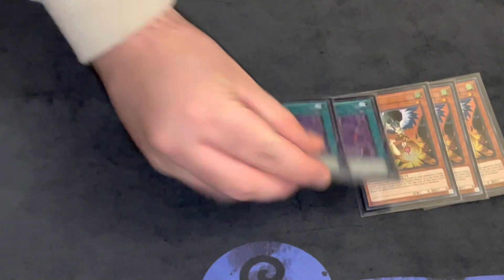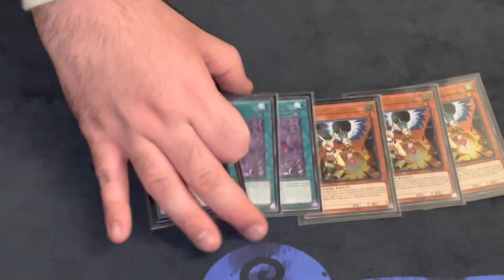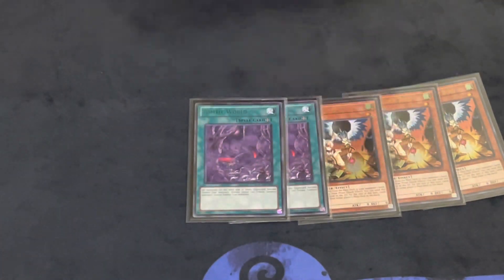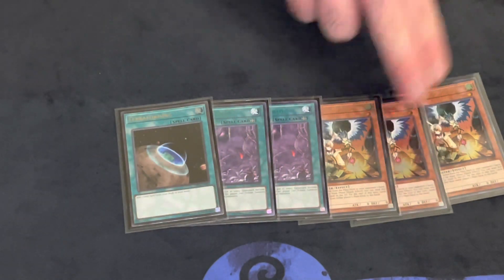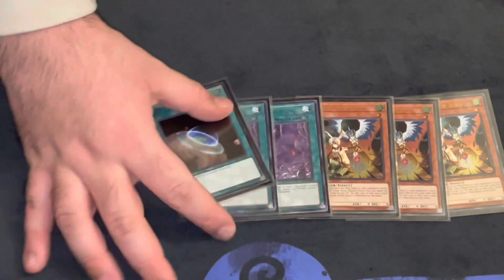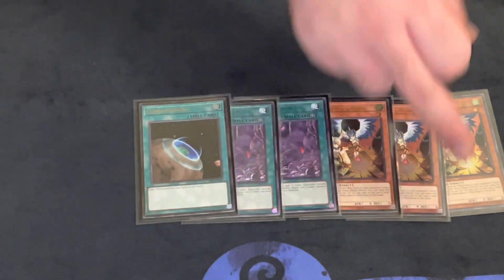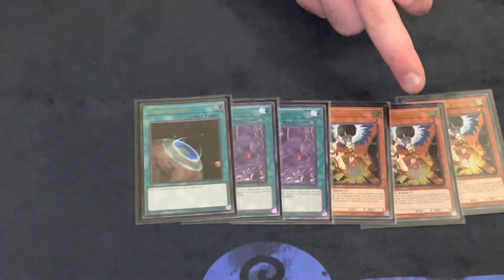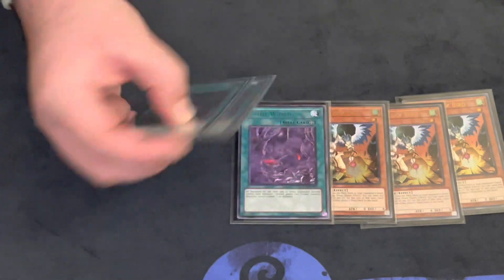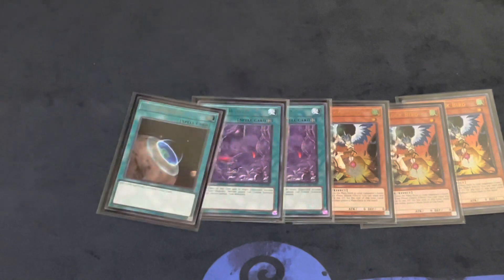For the side deck, pretty standard: triple Droll & Lock Bird, two Zombie World, and one Terraforming — this is specifically for the Flounder matchup since that can be pretty hard. Surprisingly I didn't play against Flounder, but my theory was that Rekstrom against that deck is pretty good since they can't activate any effects, making it almost an auto-win. My only loss was against Tri-Brigade — game three I dropped Droll on his Tenki but he had Called by the Grave, which was unfortunate. I also sided it in against the Tri-Brigade Spright deck but didn't see it.